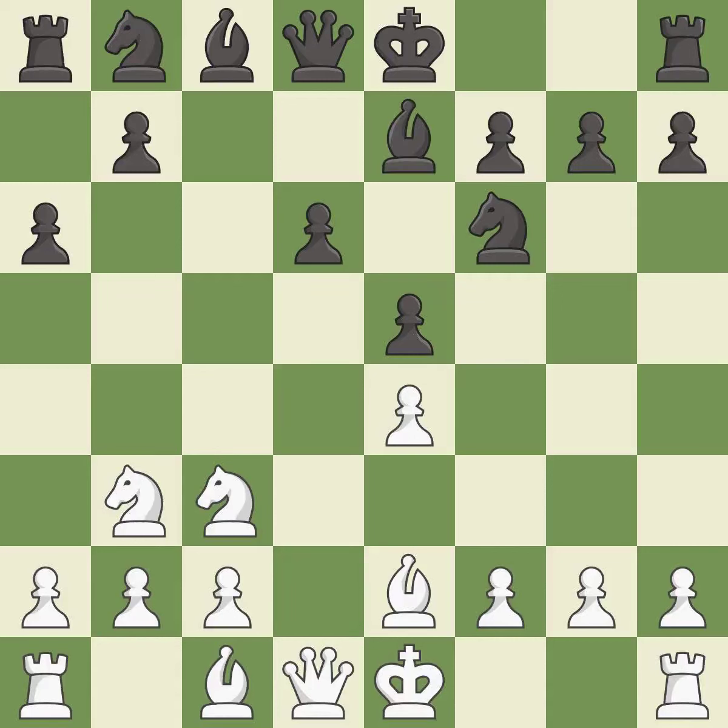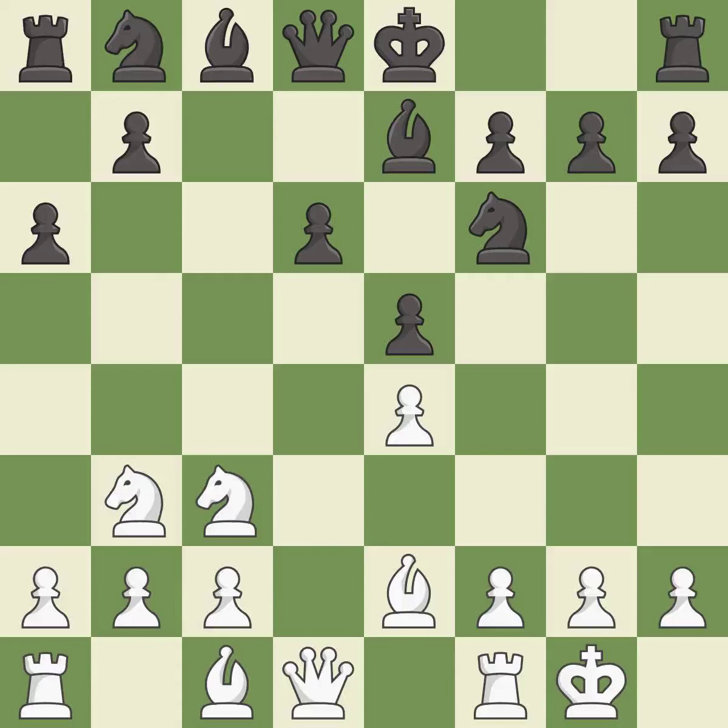Be7 develops the bishop and prepares to castle. Castling gets the king out of the center and activates the rook.